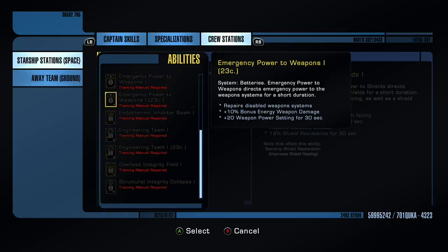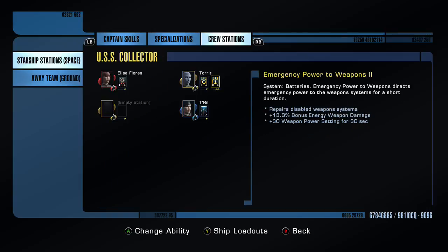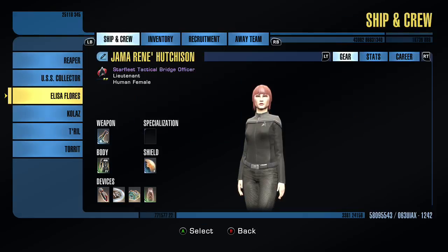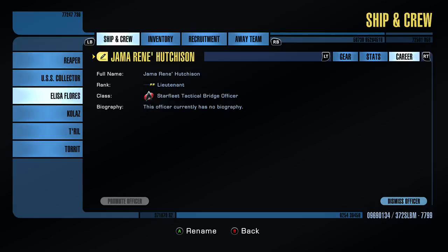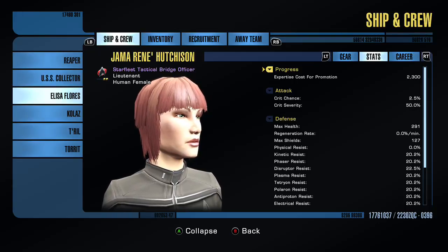In order to teach new skills I need to promote the bridge officer. I did promote them — they've been promoted up to lieutenants at the moment. I can't promote them any higher because I'm not a high enough rank yet, so I've got to wait. I haven't trained anybody in a new skill yet either.